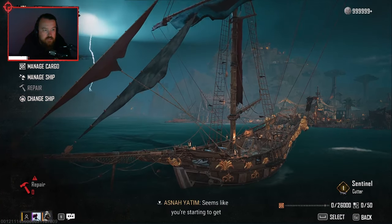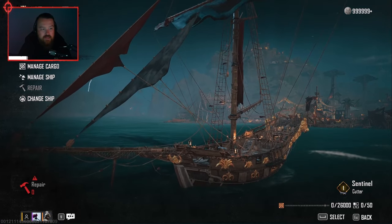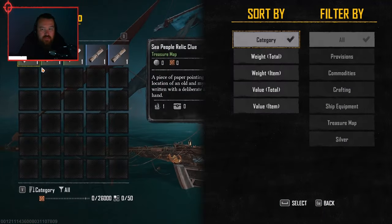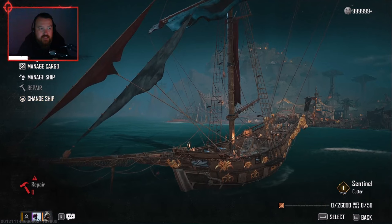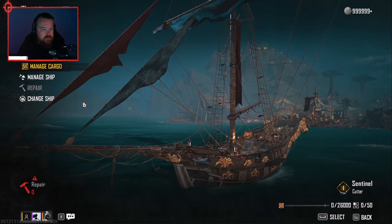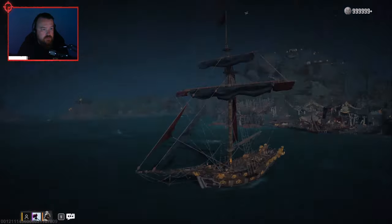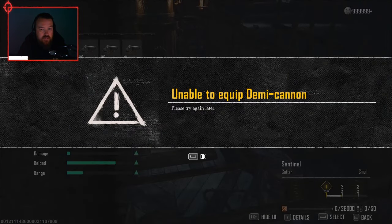Set sails now available, but it won't click. So weird — and it won't let you move to a new ship. There's no cargo on this ship now, but I think the ship itself is bugged. I can't set sail in it. What happens if you change ship? Unable to equip a cannon — I can't equip anything.